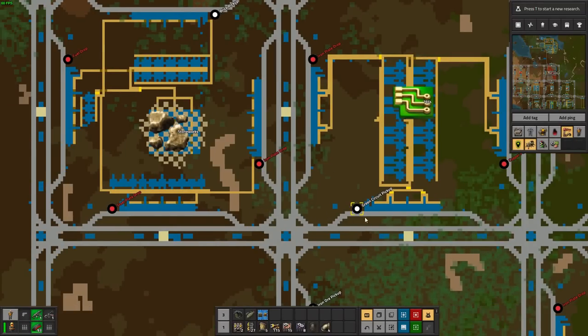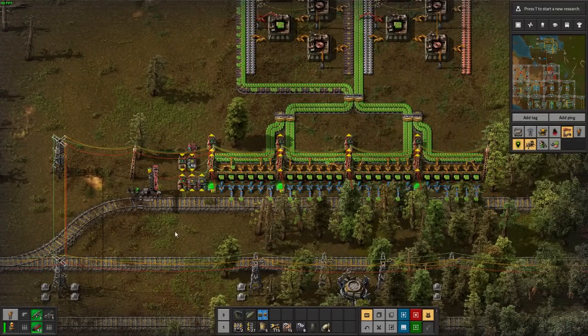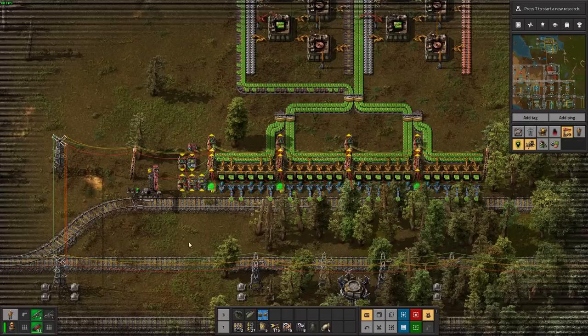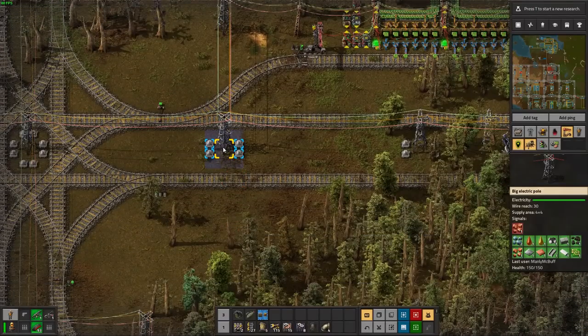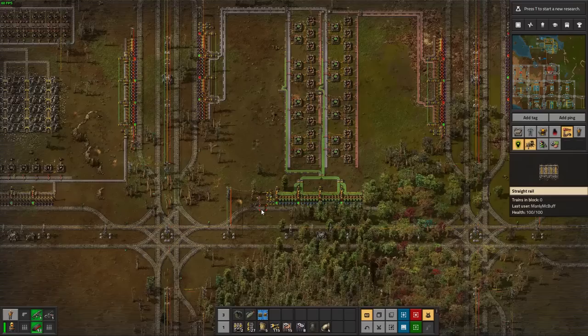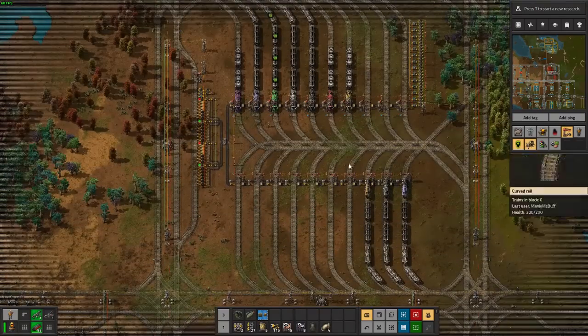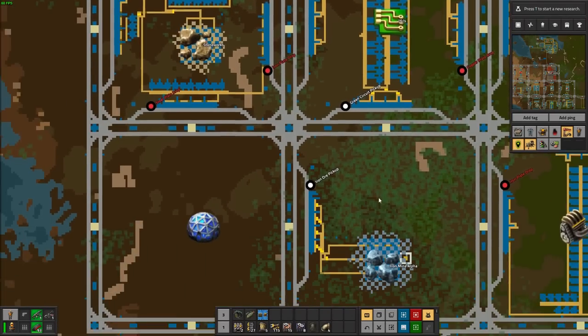These stations, whenever they've got a full train load of green circuits, will turn on and signal to the rest of the factory. You can see here on the signals on the right-hand side - the green is what the factory has to provide, and the red is what the factory is desiring right now. This signals that there are green circuits available, and the green circuit train can come pick them up and provide them to whatever cell needs circuits.